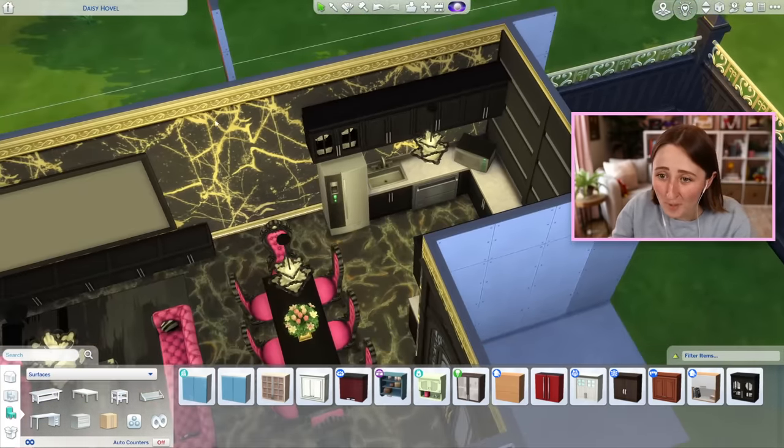There are sort of three different styles happening. There's this super modern style with the windows. There's sort of this science style with the doors, the shower, the computer, and even this metal staircase. And then there's that elegant Get Famous style with the golden items. Those are the three styles working together here, and I would say they're not working together well.